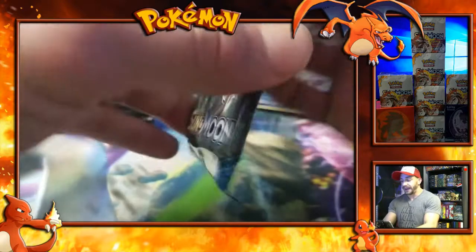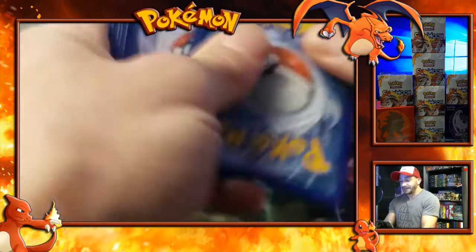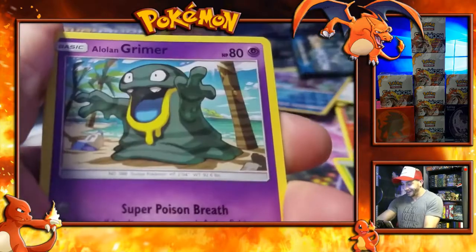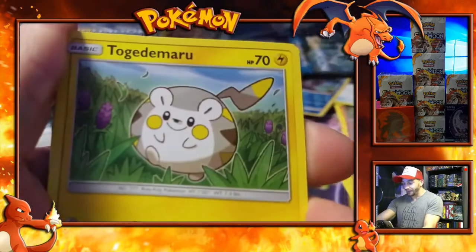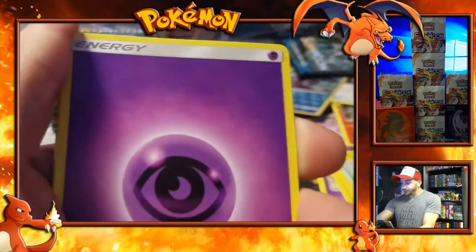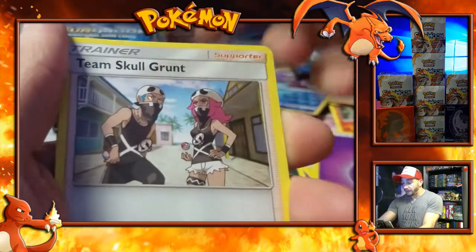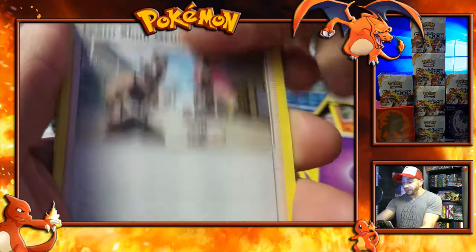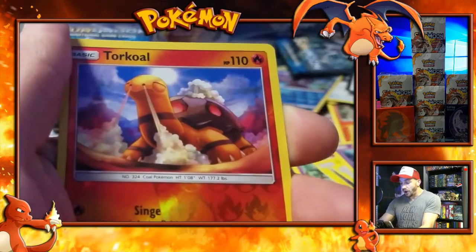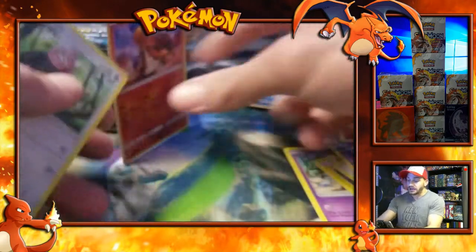Pack number three. I can't believe we got so many boxes. Both of the elite trainer boxes are going to be saved for many suns and moons. Alolan Grimer — you can see the art on that, looks cool. Stufful, Mareanie, and a new energy card. There's going to be a new energy card in each pack, that's why they're in every pack. Team Skull Grunt. I got a Japanese Pikachu box that we have to open too. Poison Barb, a Ledyba, a Reverse Holo Torkoal, and the last card is a non-holo Bewear.